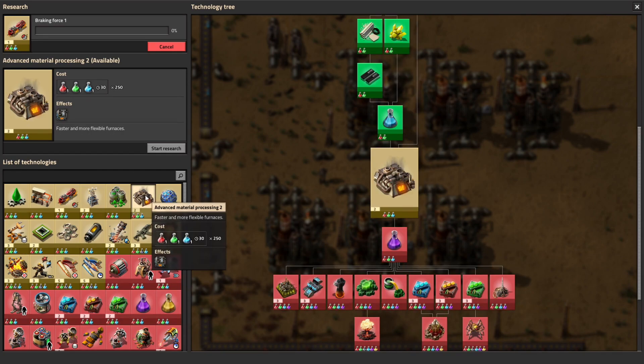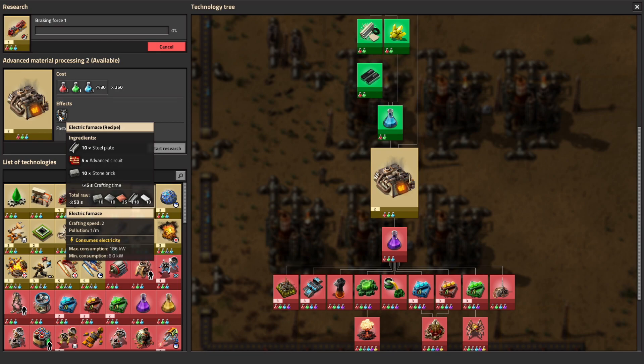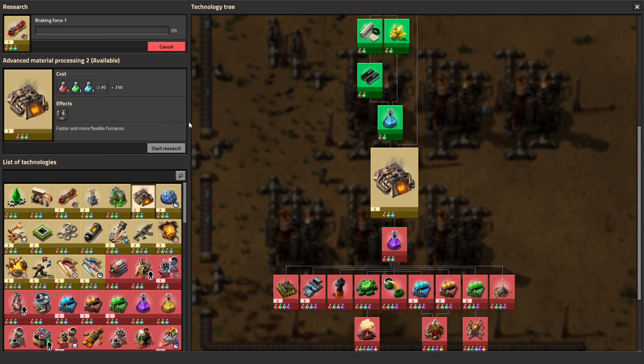The one I've chosen, which we touched on last time, is Advanced Material Processing 2 - that's to get the electric furnaces, get out of burning coal for the smelting, and lower that pollution. But if you're planning on sticking with steel furnaces for a while longer and then adopting electric at a future time, you're really not going to want to go into this right now, because it doesn't lead to anything else of significance. We've got the production science pack and a bunch of endgame items, but those are off our radar for the moment.